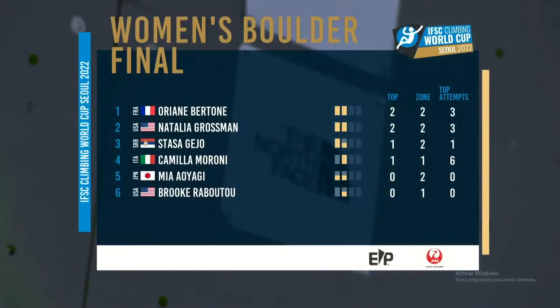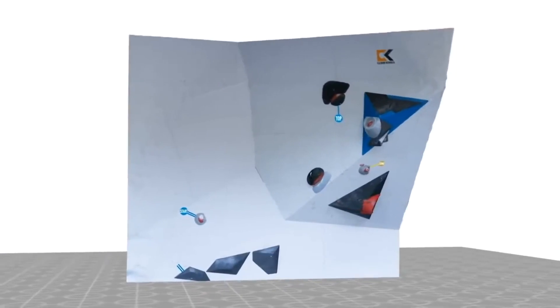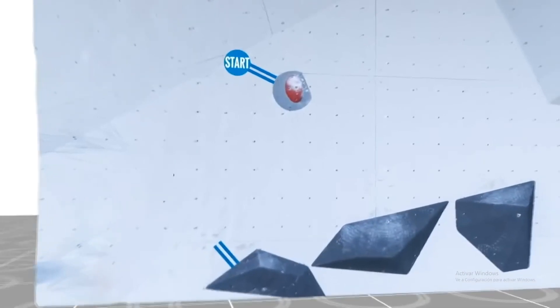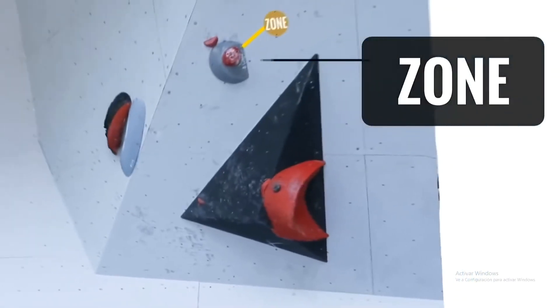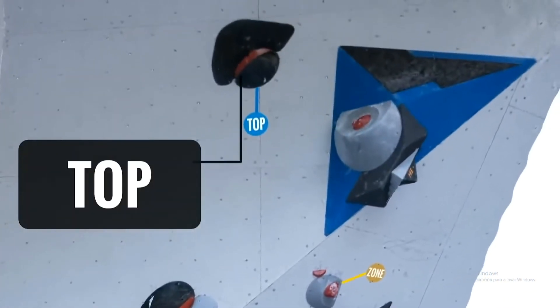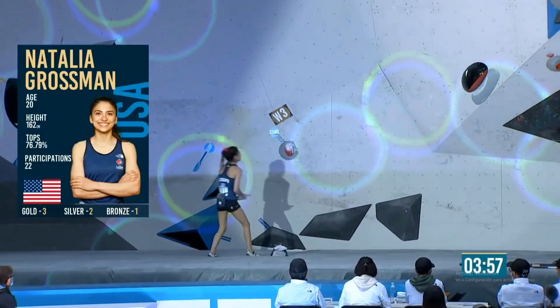Victory here this evening. And Natalia Grossman — that's on the left a running start, going all the way to the right around that corner. Difficult blind start. And there's the zone hold up top. A very modern style boulder — the run and jump into the grey hold, out towards the right, and then up to the zone. That's a tricky little blocked hold up there underneath the triangles. Her smile. How will she read this sequence? So decorated already with medals — she just keeps adding to them in every competition.